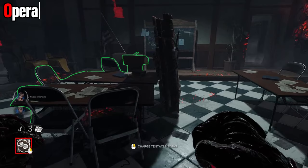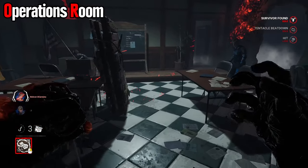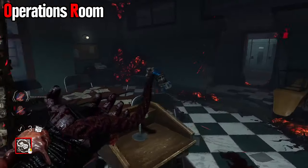The operations room has plenty of things that you can hit over — the entire room, in fact. The one thing you may be worried about is the podium, and you don't need to worry about it. You can hit over both desks, every chair, and the podium. The pallet would be the only thing blocking you, and it's also very easy to whip drag it.